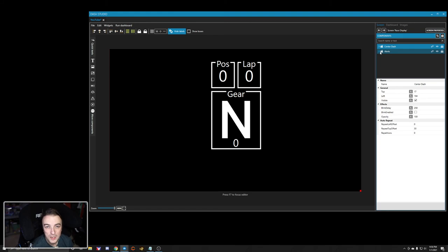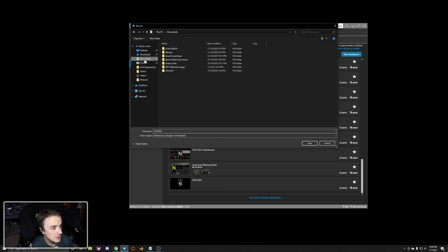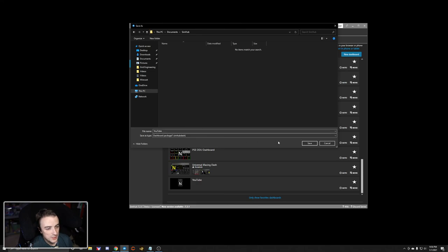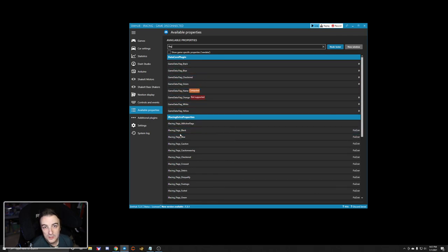Pit limiter, brake bias, yellow flag — everything is in the right order. Now there's one last step: we're going to save our dashboard, close this window, go back to Dash Studio, click 'More,' and then export the dashboard. I'll create a new folder called 'SimHub Folder' and export this dashboard. Down in the description I'll post a link to a Google Drive where you can download this, play with the alerts, modify them, or copy and paste them into your own dashboard. For flags it's very simple — you can just copy the existing yellow flag alert and change the value in the function.